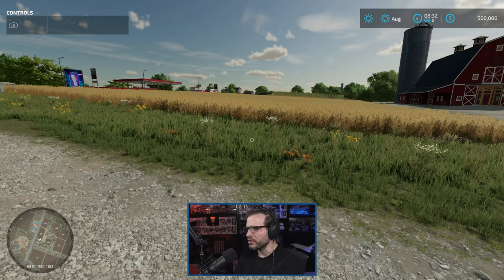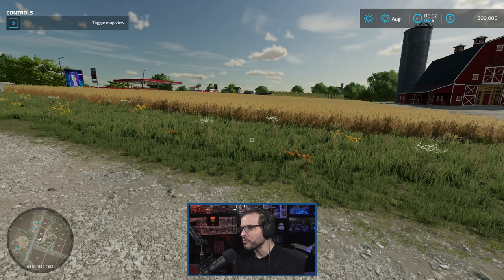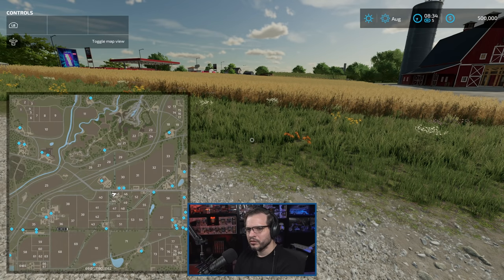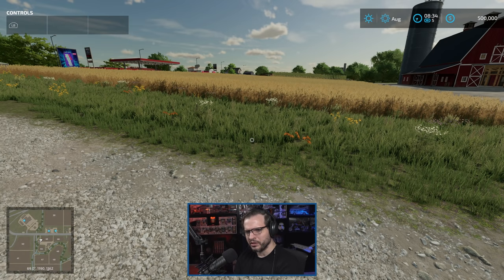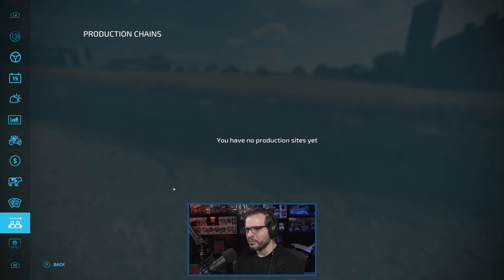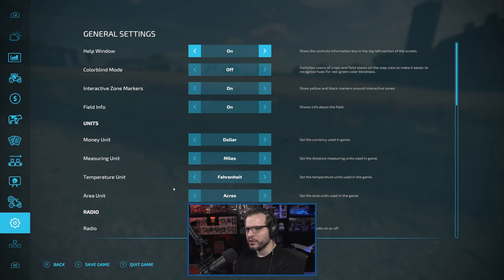I should probably pause time here. What are the controls to pause time? Is it just minus? I don't remember the controls to pause time. I'm trying to find the school — we have a circular map. Is that new? We didn't used to have a circular map, did we? I could be wrong. There's gotta be a way to pause time. I guess I can come down to the settings at least and just get it turned off for now.